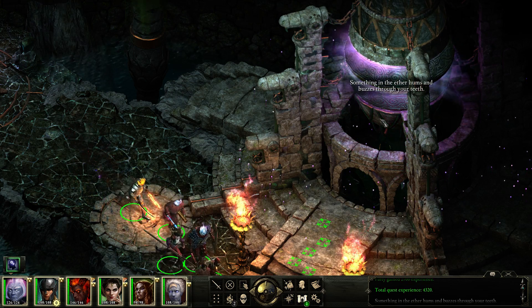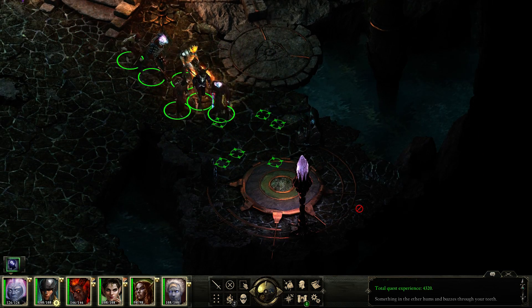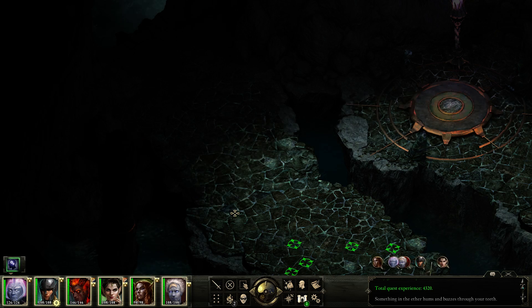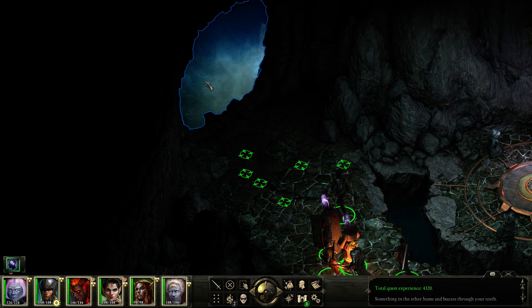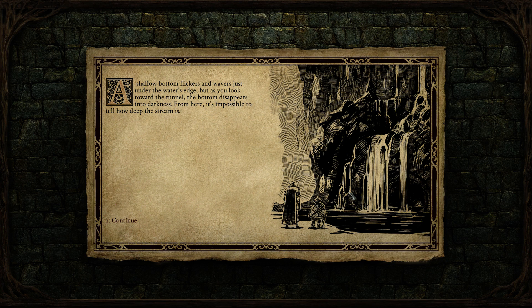I wonder if I can stop this thing. Something in the ether hums and buzzes between your teeth. I guess not. So we can go out a different way using this river system. You hear running water and see a small stream that carves its way into the mountain. A shallow bottom flickers under the water's edge, but toward the tunnel the bottom disappears into darkness. A faint light plays over the walls, and the echo of rushing water suggests the tunnel continues for quite some distance.